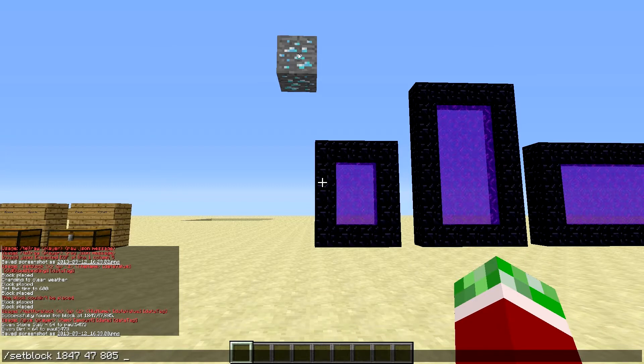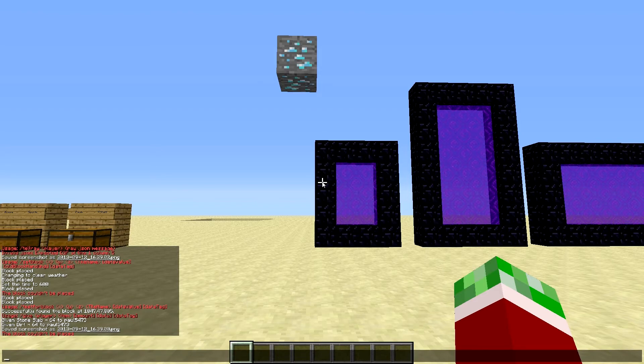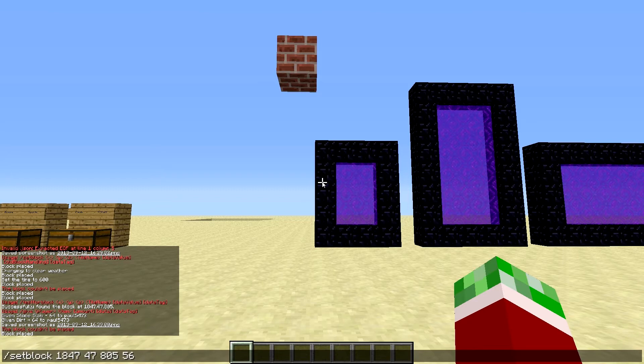You can type in like — if I type in 56 — okay, that's what's already there. So 56 is already there. If you already have a block in that location that is the exact same, it's not going to replace it because it's already that block. But yeah, you can now use commands like setblock.